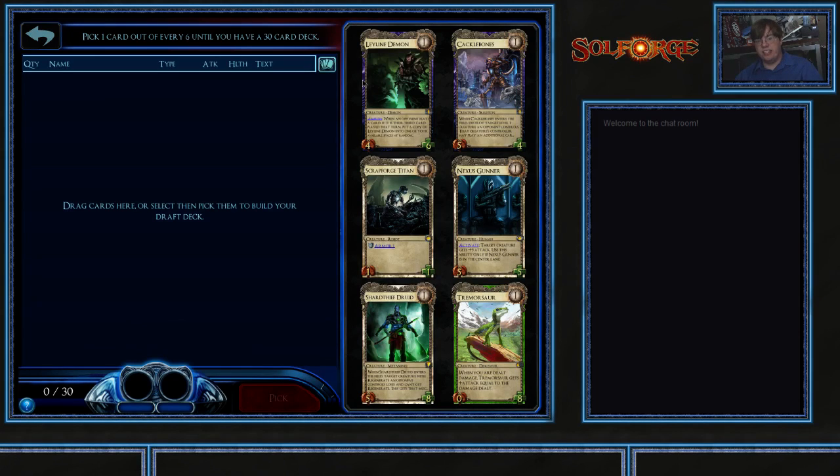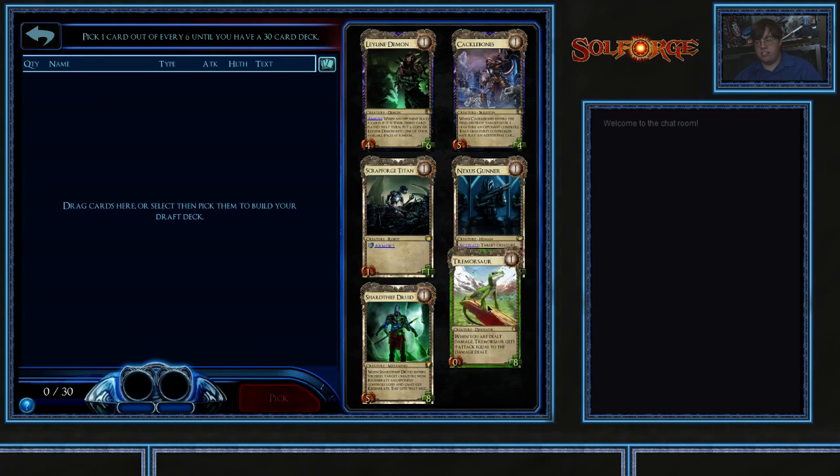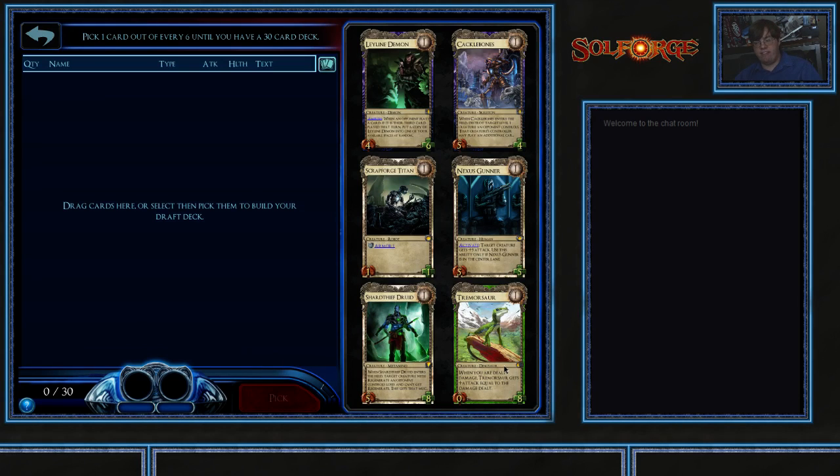Cacklebones synergizes with him, but any card that gives you value has times when it's useful. If it were soft level gated instead of hard level gated, it would be amazing. As it is, it generally puts you behind on board even if it is being used to try and stabilize — that's cross purposes. And it doesn't have stats large enough to effectively trade with a whole lot. Scrapforge Titan, we all know. Nexus Gunner is a good card — basically the ability to heavy artillery something on your turn every turn when it stays alive, pretty good. Sharks, Thief, Druid — worthless. Tremorsaur can be useful but doesn't have the health to survive and doesn't have any way to get regen effectively. So I'm going with Scrapforge.